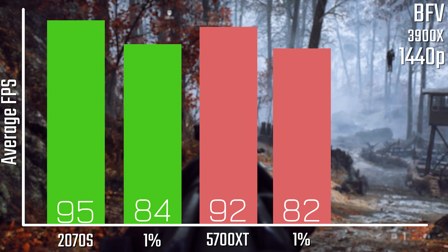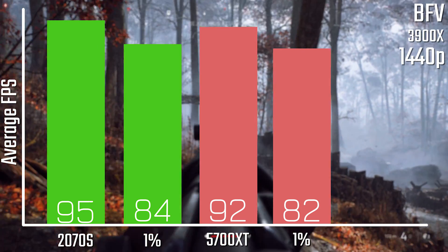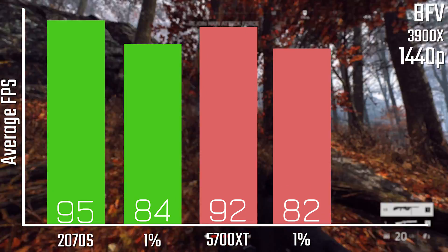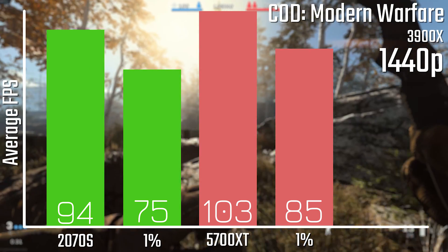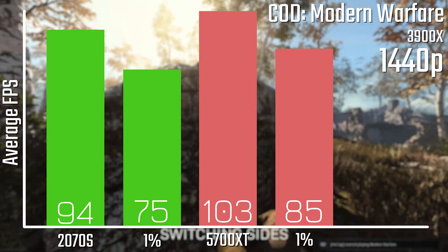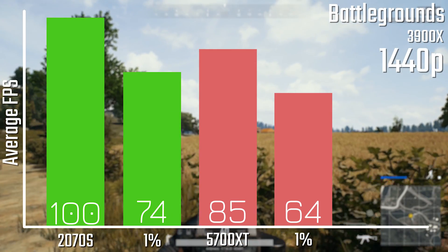Let's take a look at the numbers. Starting with Battlefield V, we have a pretty close tie here, with the 2070 Super edging out ahead at 3fps average better, with the 1% lows only being 2fps better — which is not all that hard to tell when you're actually playing. When it comes to Call of Duty Modern Warfare, the results are actually in favor of the 5700 XT, with a lead just shy of 10fps, and the 1% lows also about 10fps faster — a definite good sign for the AMD card.